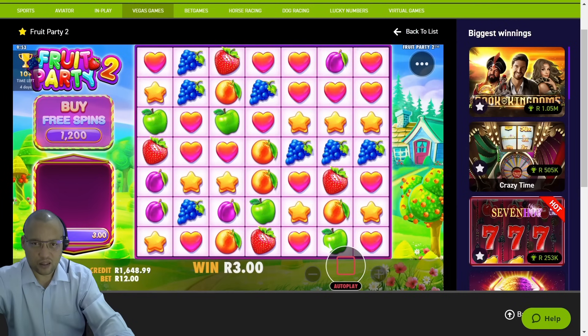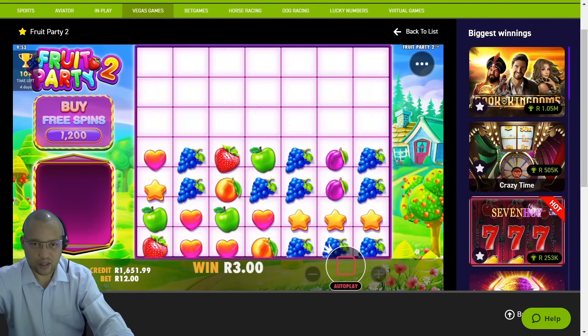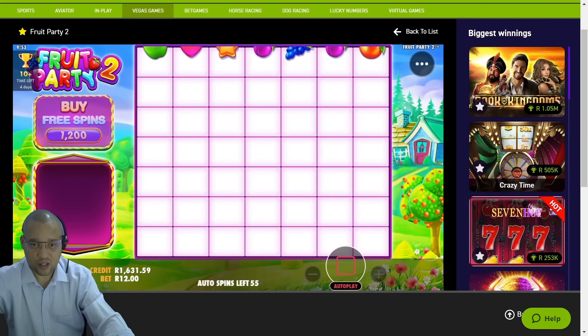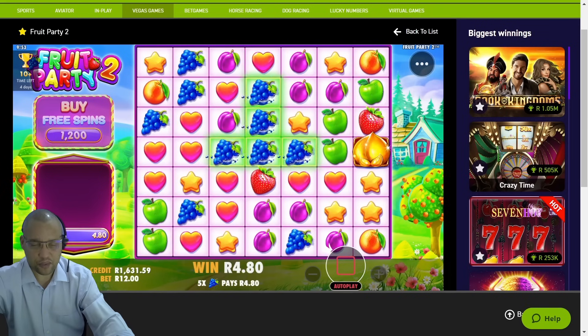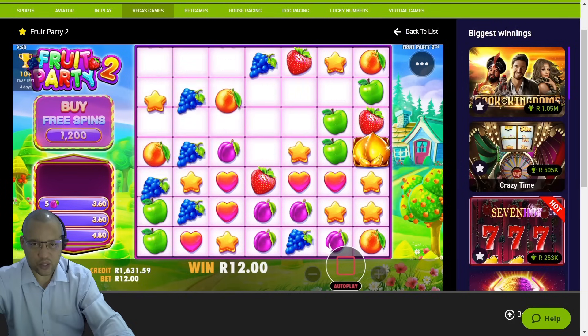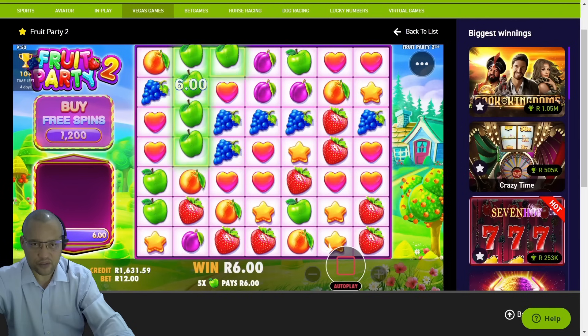We're getting the tumbles at least — that's good, it keeps our balance up. We're down to almost 1600 after almost 50 spins, so half our session is already almost gone. Hopefully the second 50 spins has something in store.